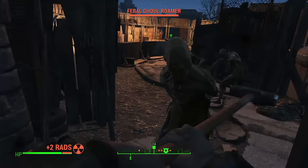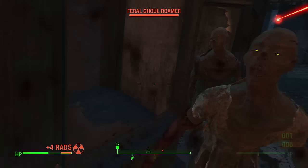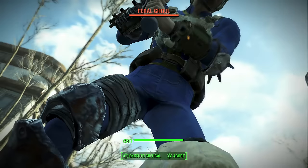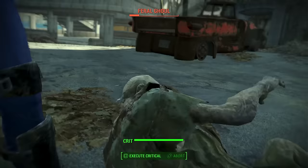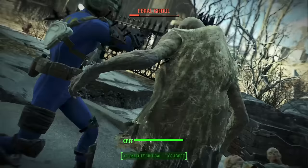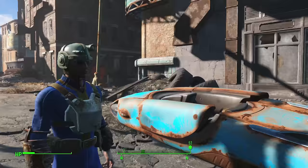Early in the game it's very easy to forget you can use melee weapons when you're obsessed with getting guns and ammo. To save some of that ammo I really recommend using melee weapons to start with. Most of these creatures aren't that difficult to kill with a melee weapon — whether it's a tire iron, a baseball bat, or whatever. Use it early on and save your ammo for when you really, really need it, because there will be points where you do.